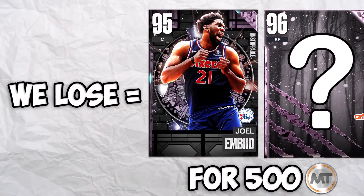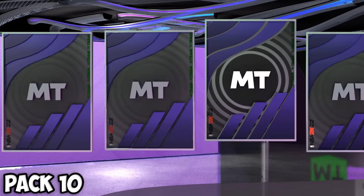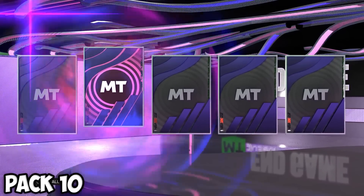At the end of the video we are going to be playing with this team, and if we lose, everything in that 2K23 lineup is going to be going up for 500 MT. So we kind of have to win. Finally we get a dark matter from the end game packs — this could be something good.